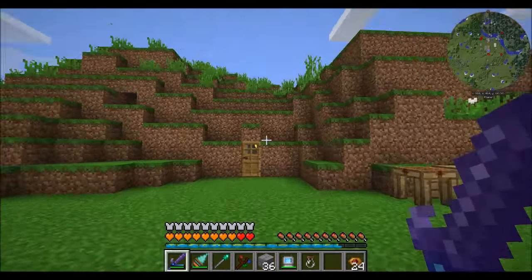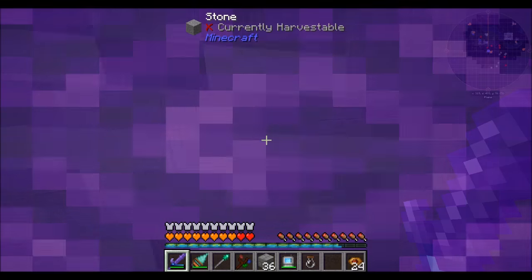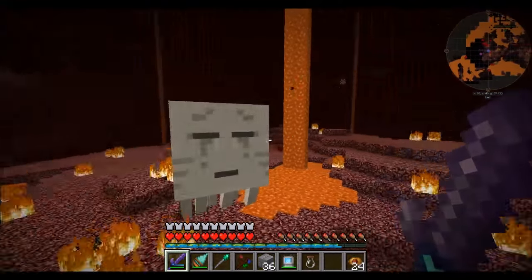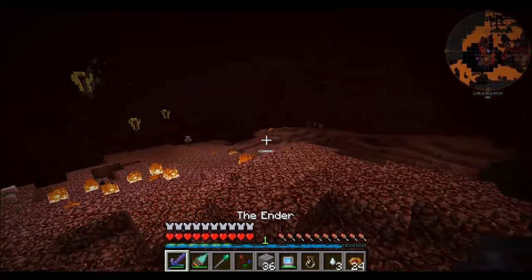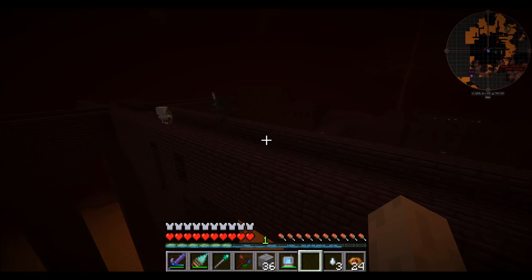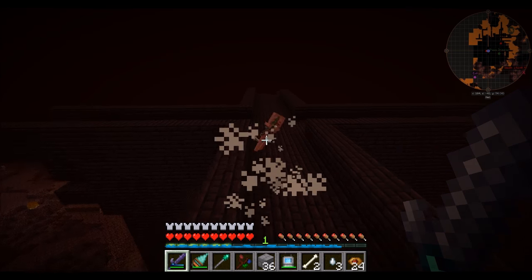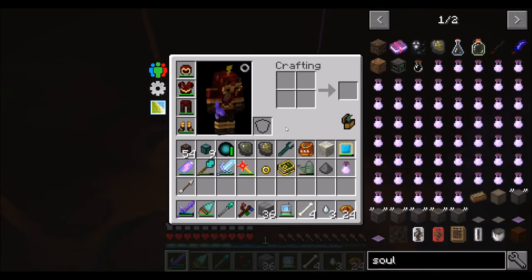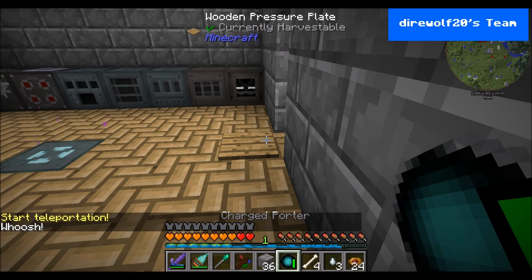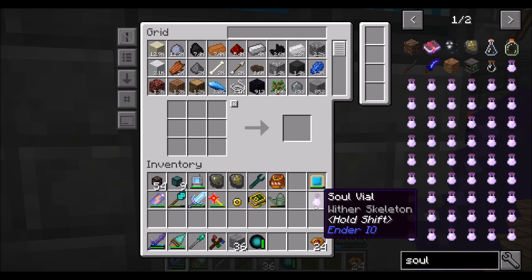The next thing I want to start working on is going to be a surprise - though it won't be a surprise for very long, because you're going to figure out what it is the moment I use the soul vial in the nether. What do you think I'm going to capture that I might want to kill a lot of? We're going to a fortress - there's one of the mobs I want. I'm going to watch the skeletons fight each other for a minute. The skeleton was shooting at me and hit the wither skeleton - they fought each other. The skeleton killed the wither skeleton but had the wither debuff and died from it. Best ever. So I've got a wither skeleton soul vial.